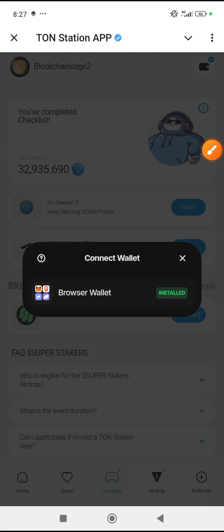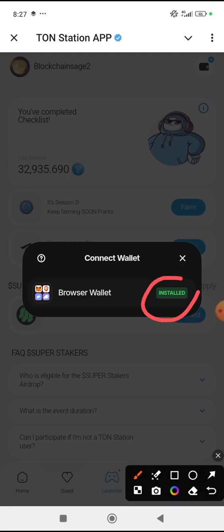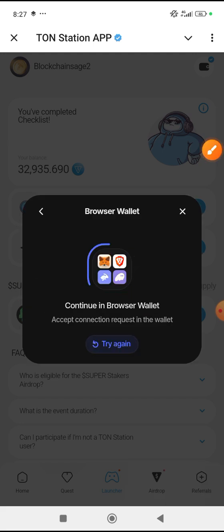Go to this section — connect EVM wallet. They have already detected that I have installed it. Now click on 'Browser Wallet.' It will redirect us to MetaMask.